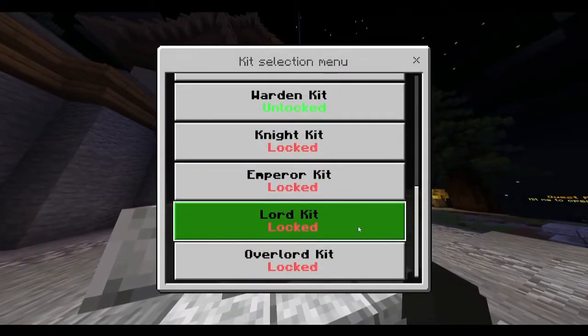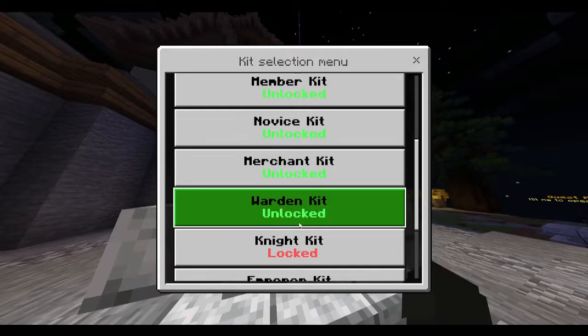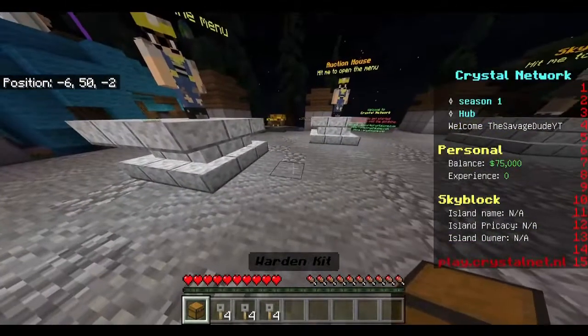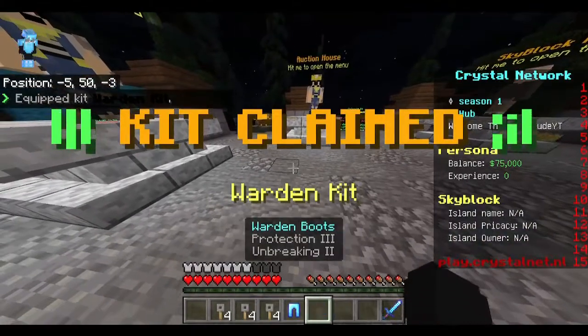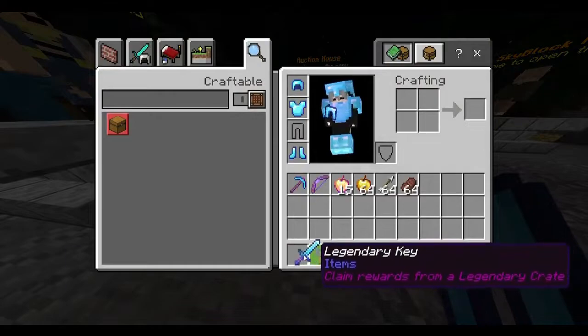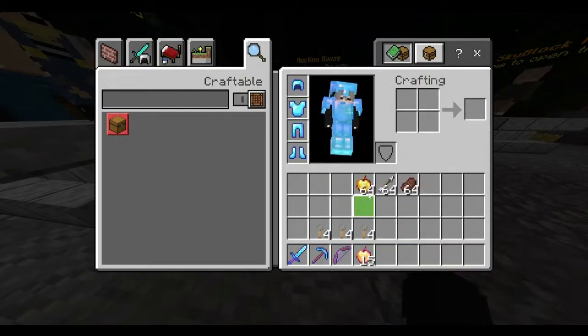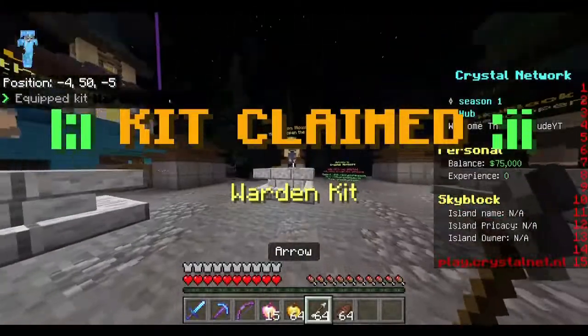Over here we have the kit menu where you can go ahead and get a bunch of different kits. You might have to unlock some of these — I have up to the warden kit unlocked but not the rest. When you get a kit it comes in a chest; all you have to do is press it and boom, you'll have all the items in that kit. Look at all this OP stuff I just got!